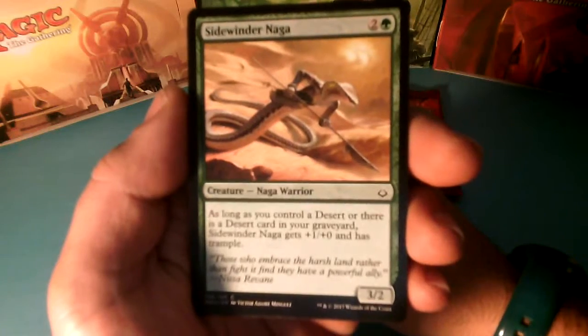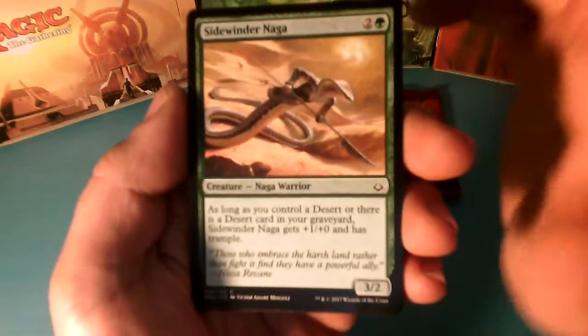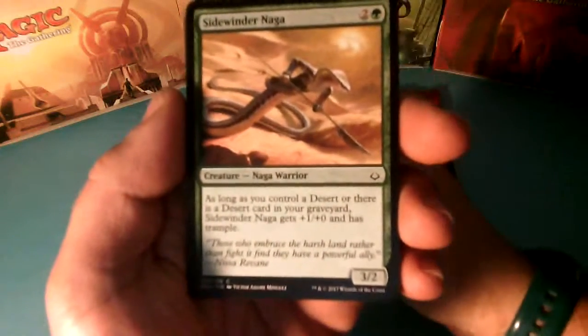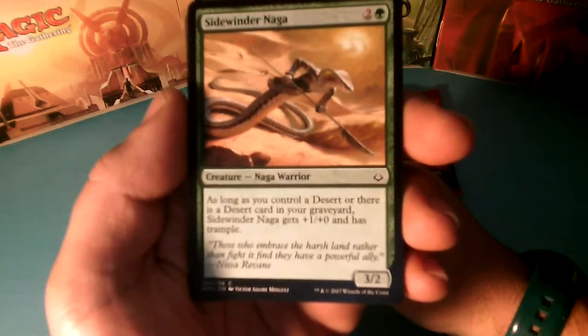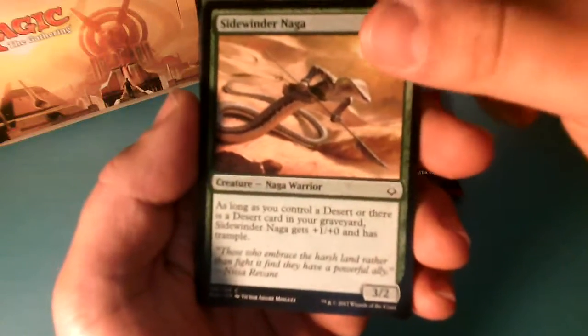Nightwinder Naga, 3 drops. As long as you control a Desert or there is a Desert card in your Graveyard, Nightwinder Naga gets +1/+0 and has Trample, and it is a 3-2.